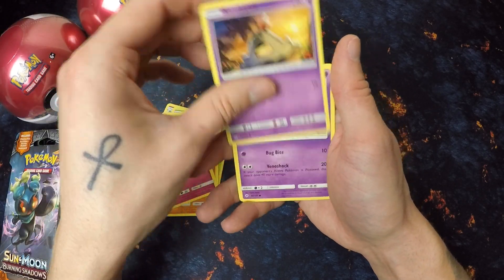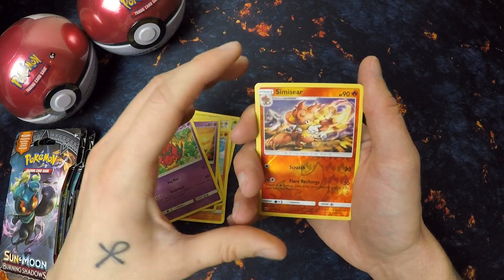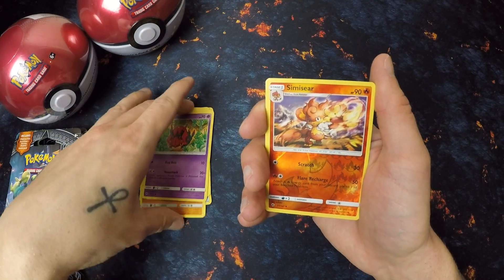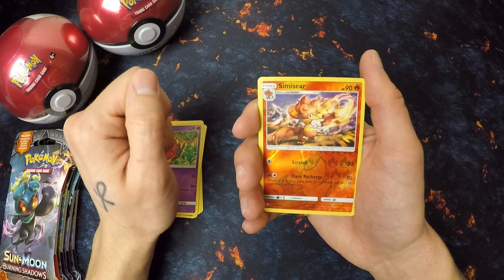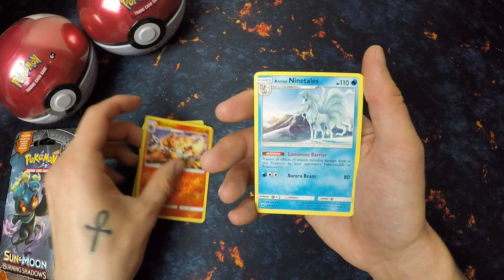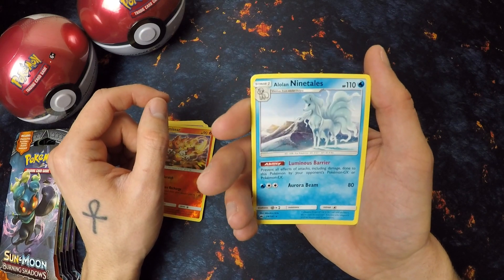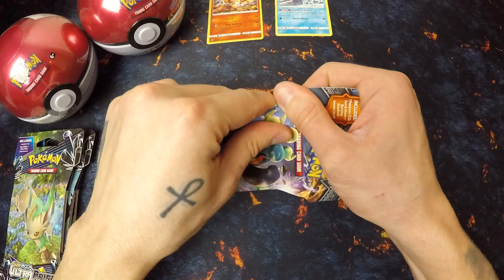There are certain cards I'm wanting primarily from Burning Shadows. It's going to be that ultra rare rainbow rare Charizard — you know everybody's after that. So we're gonna be hunting hard for it. In the first pack, the reverse is a Simisage and we have an Alolan Ninetails as the rare. I'm gonna put those over there and we might as well open the other Burning Shadows too.